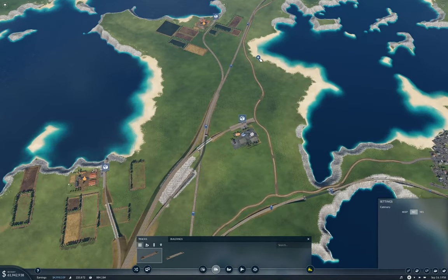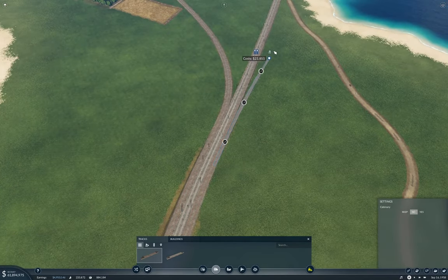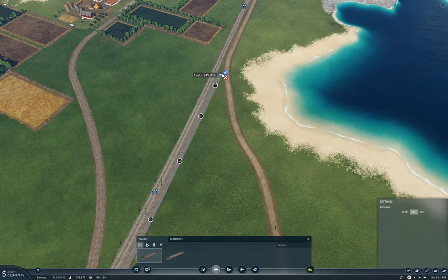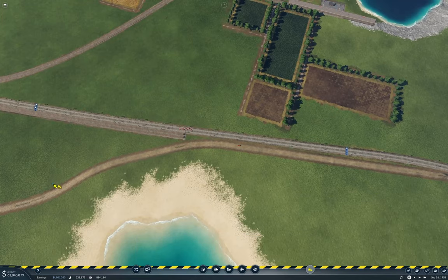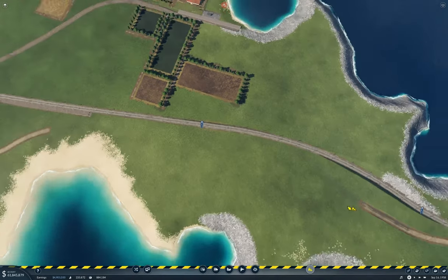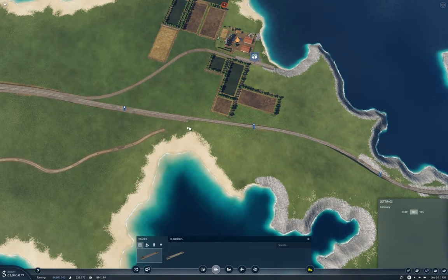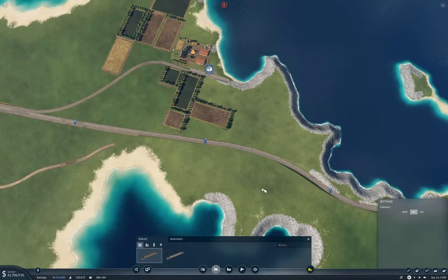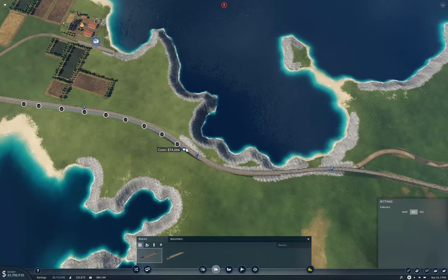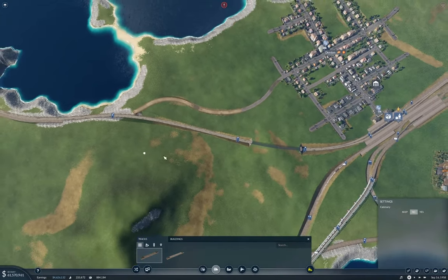Now I need to come over here and bring this up this way, and that road looks like it's going to be in the way. Yeah it is. So we'll take the road out here - it's going to be in the way all the way up to here. Bring this around. Yeah, this should be okay.